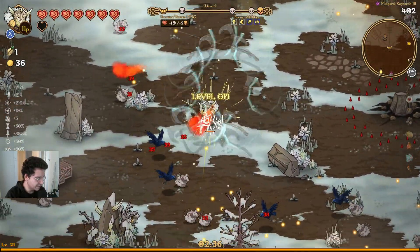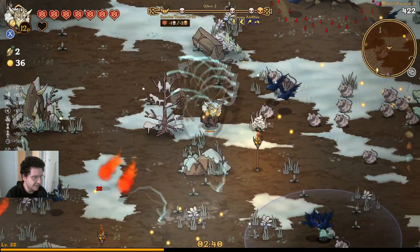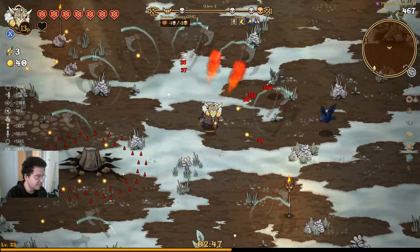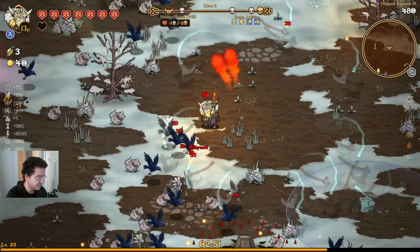Fire Staff is pretty interesting once you level it up and ascend it. We could try that in this run. If you guys are interested in seeing a Fire build for Halfgrim with this thing, let me know.